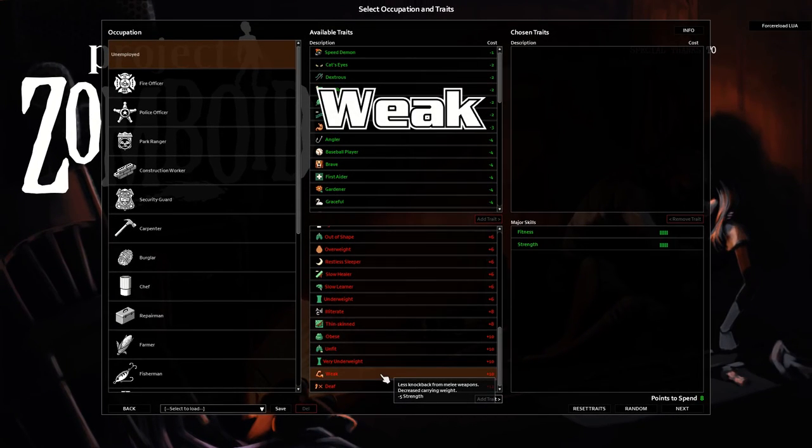Weak — it does what it says it does. A natural consequence of being weak: when you have this trait you have 60% melee damage, a 40% damage debuff. They don't tell you that in the description.